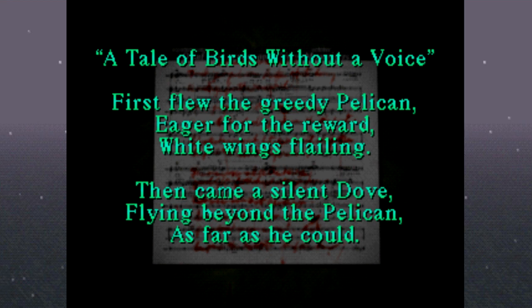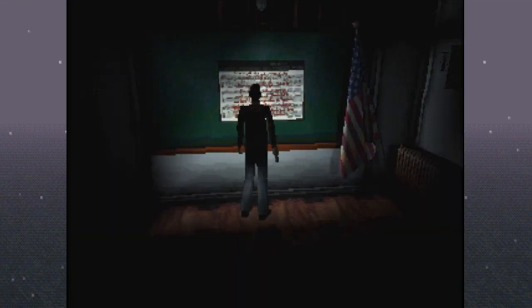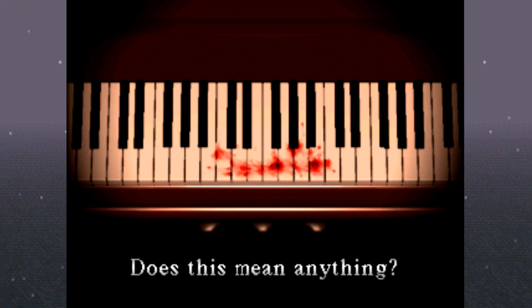So when we think about this, first it's the pelican, and it says white wings flailing. Then silent dove. Then a raven. Then a swan. And then a crow. I think one of the things that was really important was they start off by saying pelican with white wings flying. And the color of the birds changes, right? So there's the pelican, there's the dove, there's the swan, all three of which are white birds. And then there's the raven and the crow, which are black birds. So I think there's some sort of order indication.